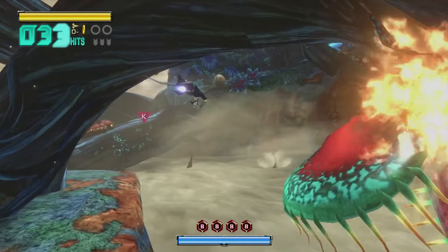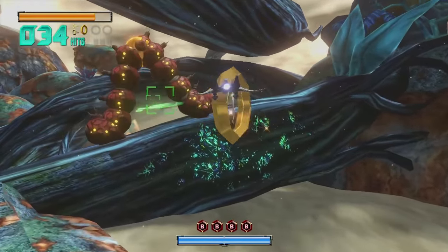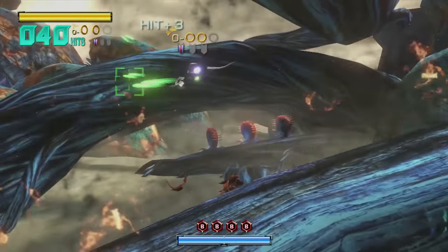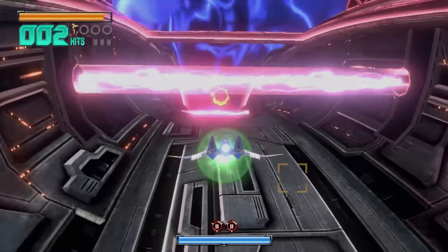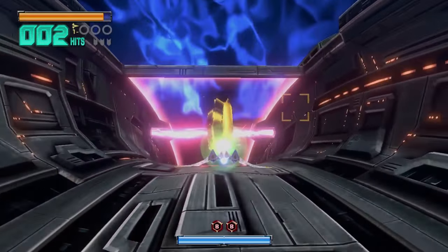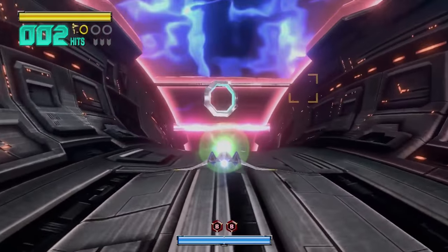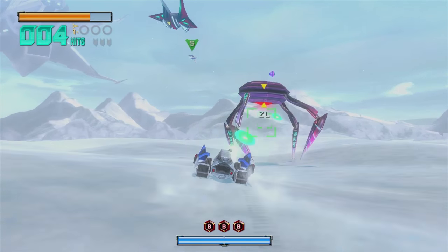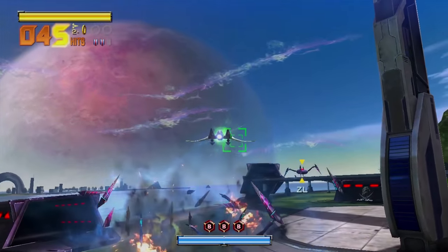So the two screens largely show the same thing — just one doesn't let you aim properly, and the other doesn't let you see properly. Instead of making intentional choices based on the situation, I found myself just using one or the other. Especially in the on-rails bits where everything is in front of you, so why bother looking off the boundaries of the TV? You don't actually need to look at the gamepad to kill those Striders, because their weak points are so big and your charge shot can lock onto them anyway.